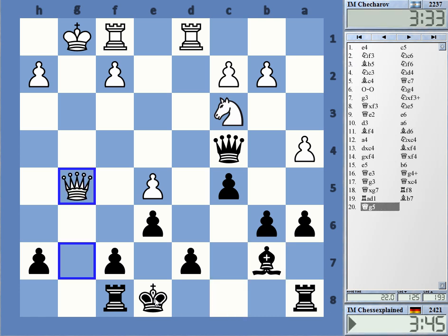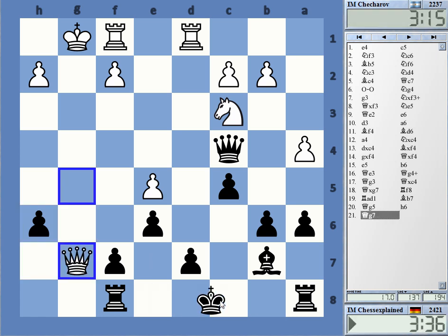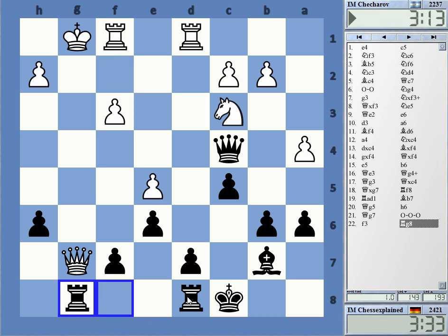Okay, h6 — g6. I guess it's difficult to cover g8 and the diagonal here to prevent my castling. And rook g8 coming — that's it for the queen.